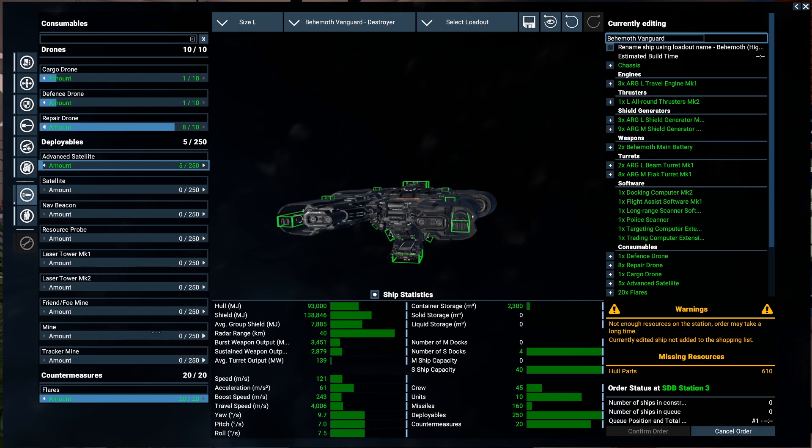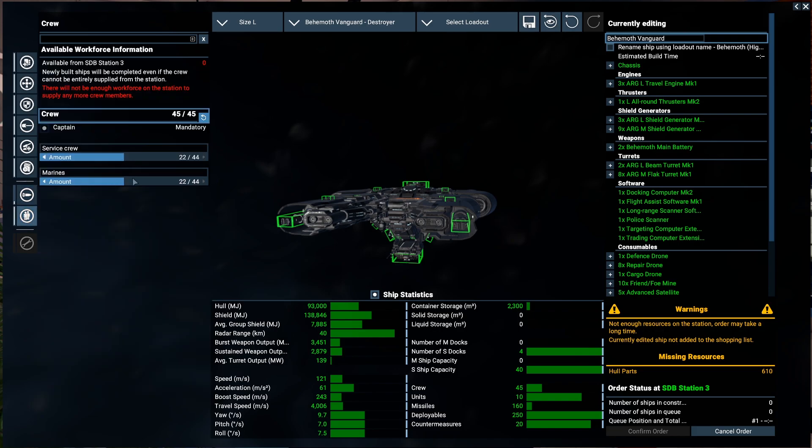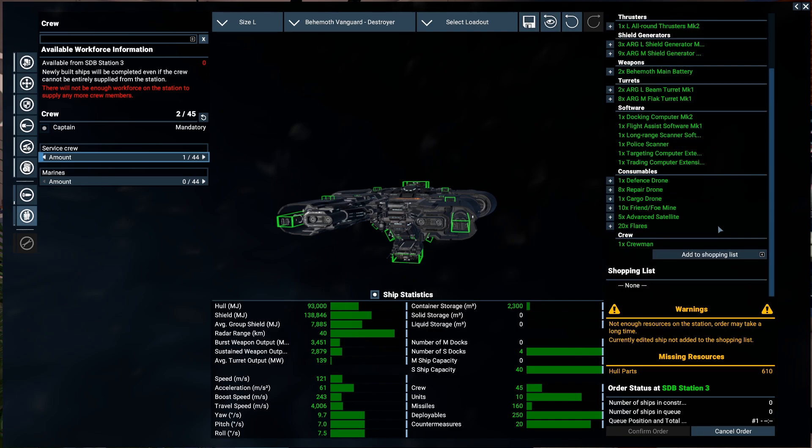One defense drone and repair drones. Advanced satellites — let's buy five just in case. What about some mines? Let's get 10 of them. I think that's it, but I need some crew. I'm not going to use my own crew, so I'll get maybe just one crew and one captain, and I'll get the crew in Argon Shipyard.